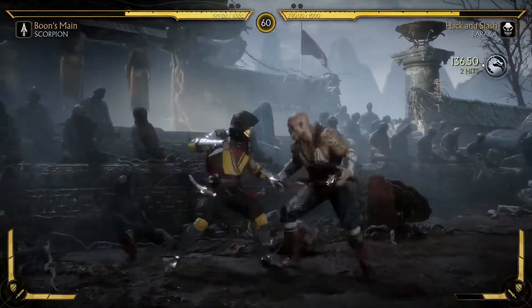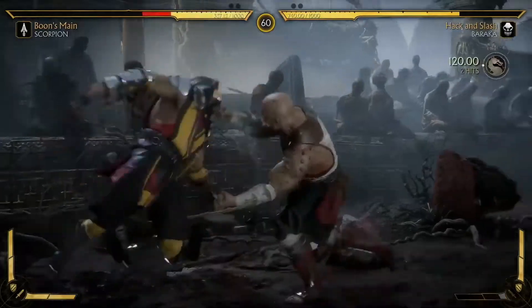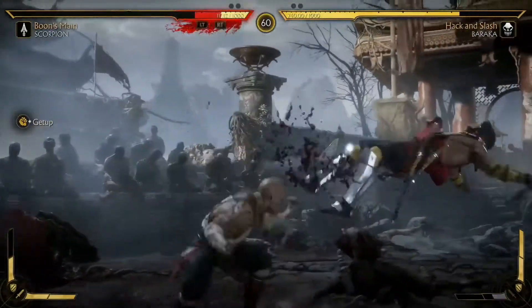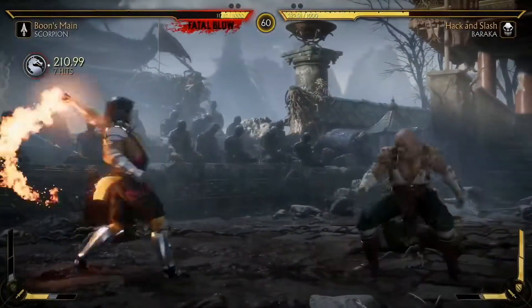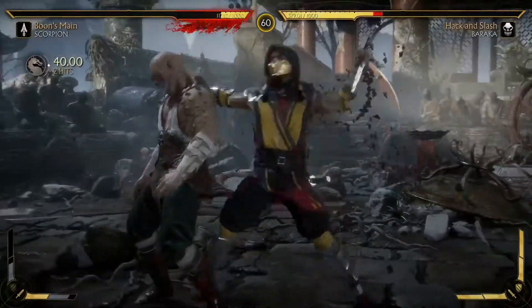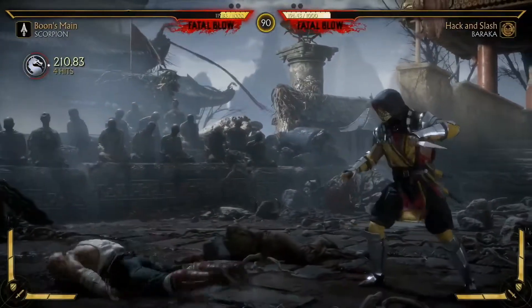Baraka is going to shoot in using his offensive moves and can extend his leg stab into a throw. Scorpion is going to escape from a knockdown using his defensive meter. The Fatal Blow is tied to 30% of the health meter — when it's reduced to that threshold, Fatal Blow becomes available.